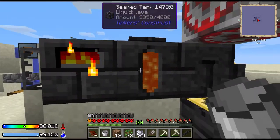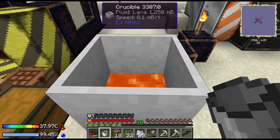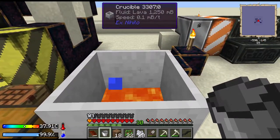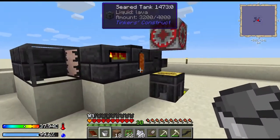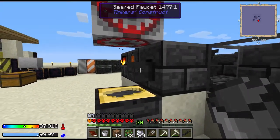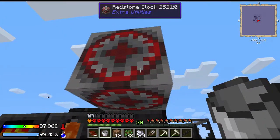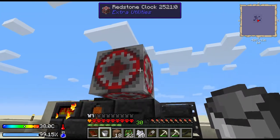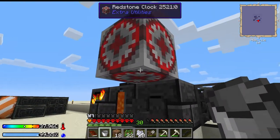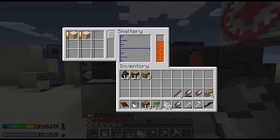Yeah, this is the smeltery. We made the controller, made the tank, been throwing gravel in this guy because you don't have to put stone - you can put gravel in, it's a kind of stone, and it gives you lava. We throw that lava into the tank and that's what fuels this thing. Here's our drain, we put the little spout on it. This thing on top is a redstone clock - we'll put a lever on it later so we can have more control, but there's no interface; you just put it next to something and it does its little redstone tick tick tick.